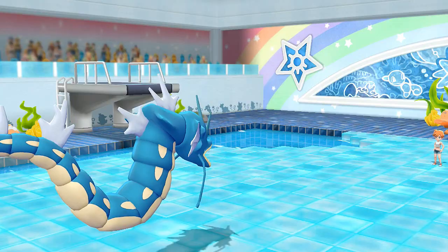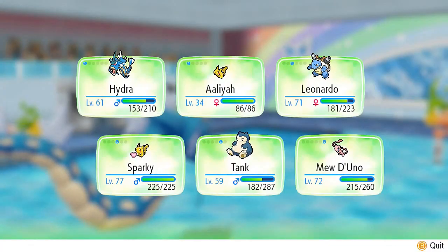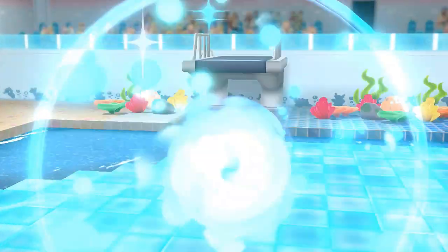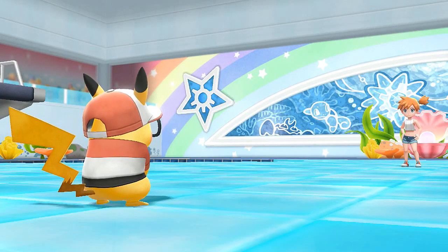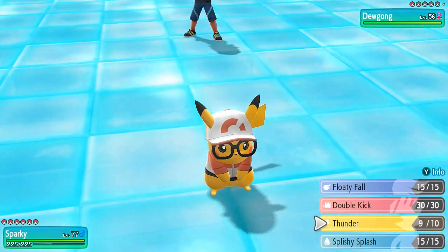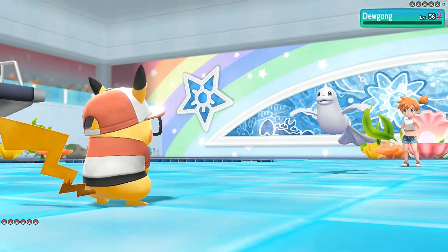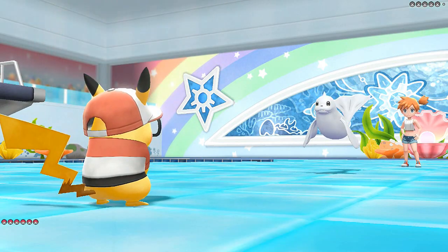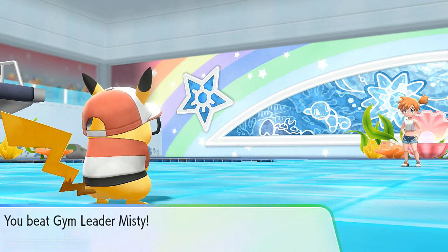We get experience points and she comes out with Dewgong. Let's finish it off with Sparky — I kind of wanted to use every Pokemon though. Pikachu is looking ready to destroy someone. Thunder for the win — big lightning hits Dewgong and that is the end of that! We're getting more experience points and Misty says 'how annoying.'